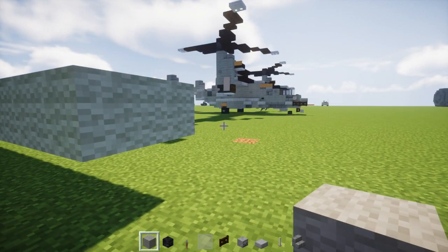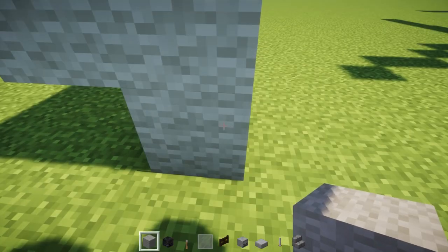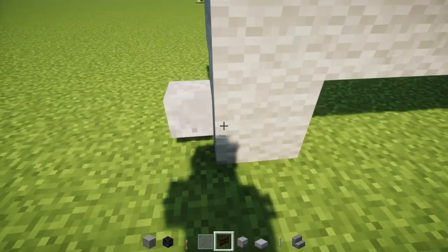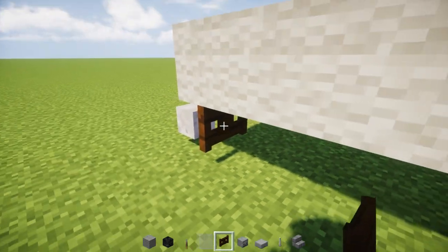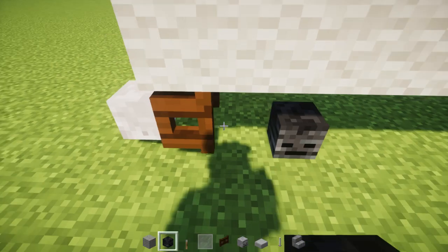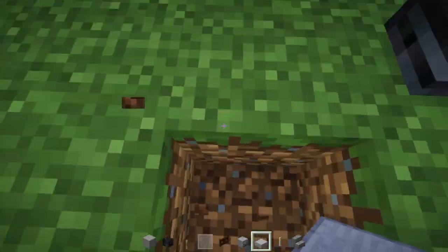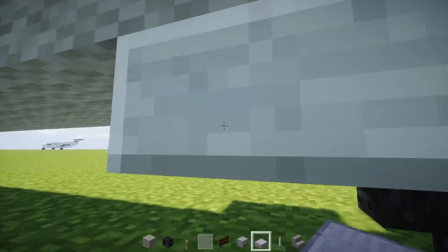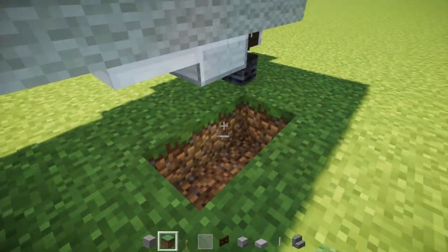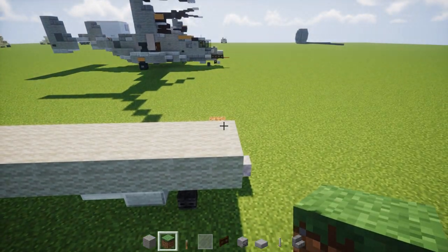Then I'm going to work a bit on the bottom. We're going to add a block temporarily on the right-hand side and place a skeleton skull in front of it with a dark oak wood fence gate behind it, opened up. Behind that I'm going to add the front wheel: two wither skeleton skulls, behind that two stone slabs, and behind that two iron trap doors like this.